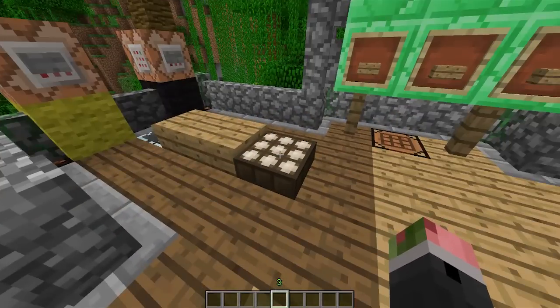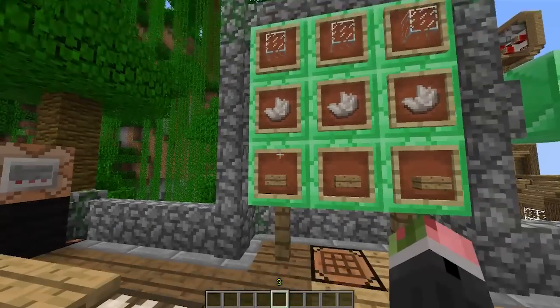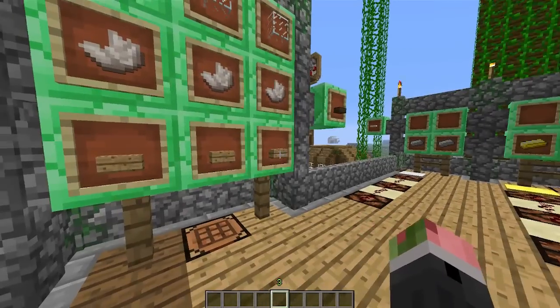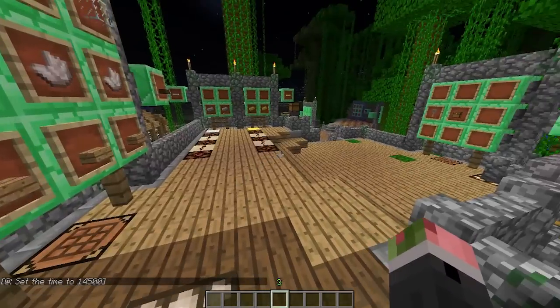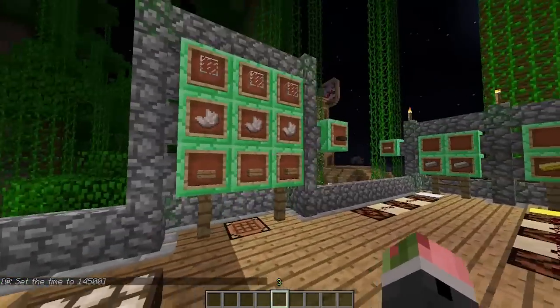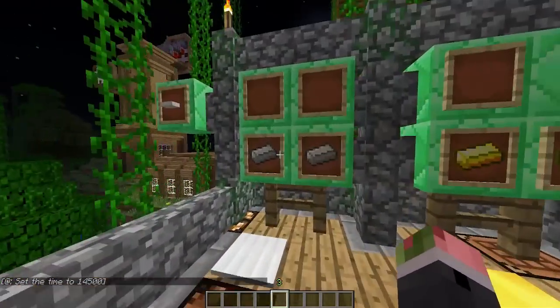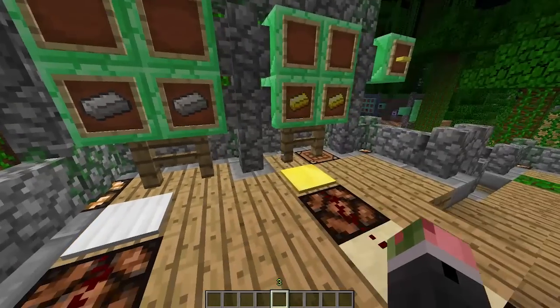Our next item is the daylight sensor. Here's how you make it: three glass, three nether quartz, and three wooden slabs. If I make it nighttime, all the lights turn on — activated by redstone over here.